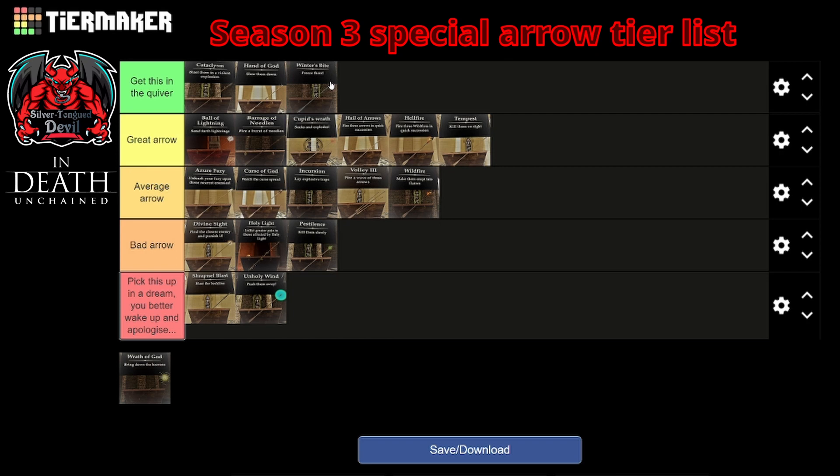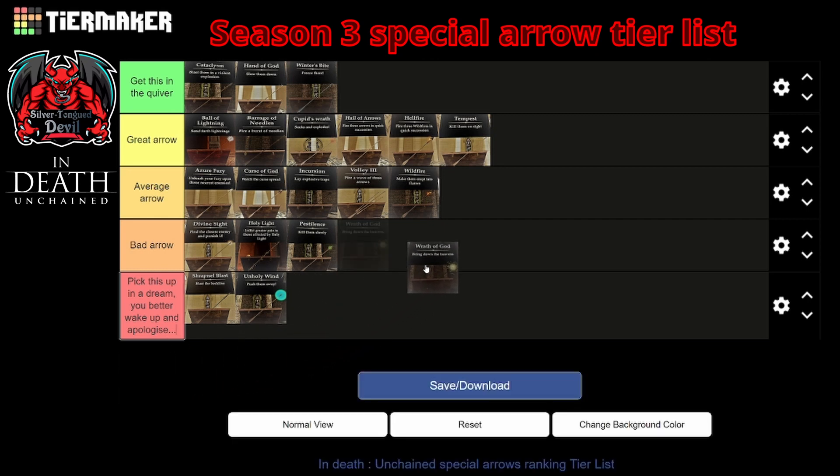And up last and by no means least is Wrath of God. Wrath of God is considered the nuke of your arrow arsenal, and with good reason. If you can use it correctly — which is to arc it past as many enemies as you can and bury it in something far away — it can put a lot of work in for you. No single shot of any other arrow is better for clearing the skies of Cupids. The things that drop it from essential status to great arrow status are: its effects don't stagger, its damage drops off quite badly over time, and it's unfortunately very short in the ammunition department.